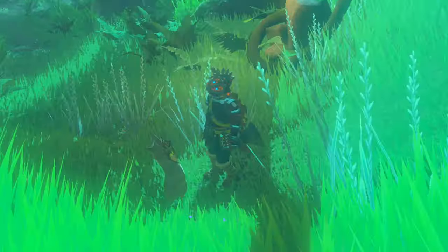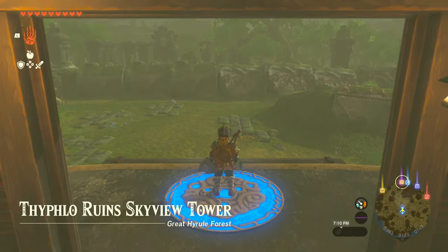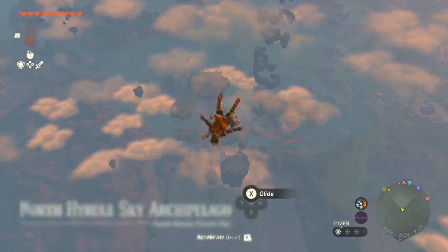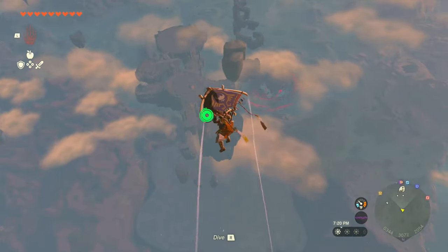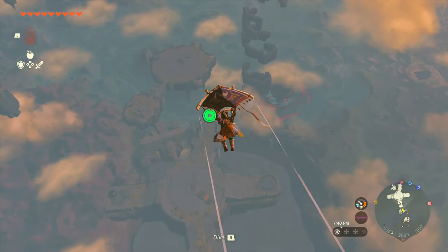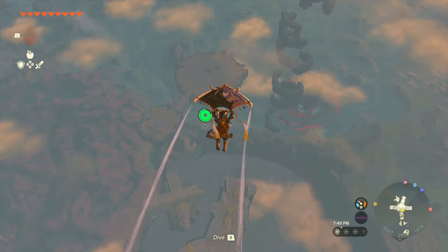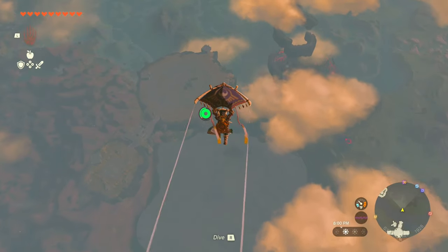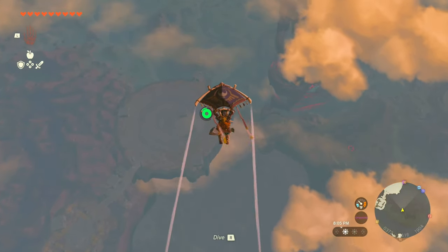Fast travel to Typhilo Ruins. Once you've teleported to the tower, shoot yourself up into the sky and you're going to see a bunch of sky islands. You're eventually going to want to land on the circular island in the back, then jump one more time to land on another island that's even lower — it's super easy to get to.